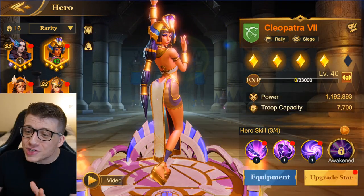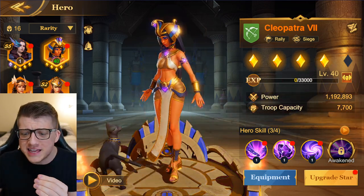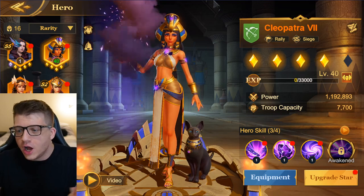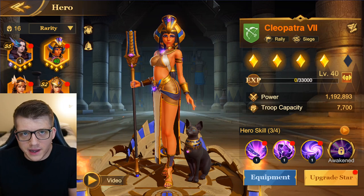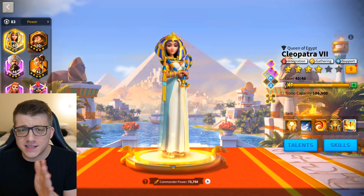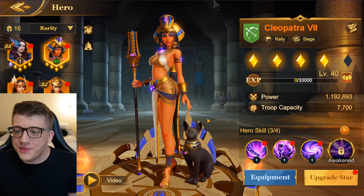If you thought Caesar looks good, wait until you see Cleopatra. She looks so good and she's got a cat — she literally brings a cat with her on the battlefield. The RoK Cleopatra looks royal and majestic, but this one looks like a dark sorcerer that can blow up an entire army.